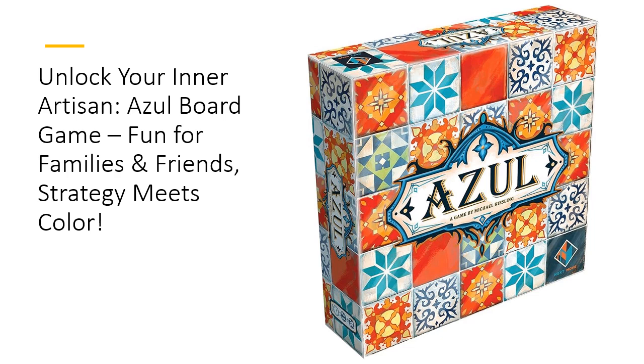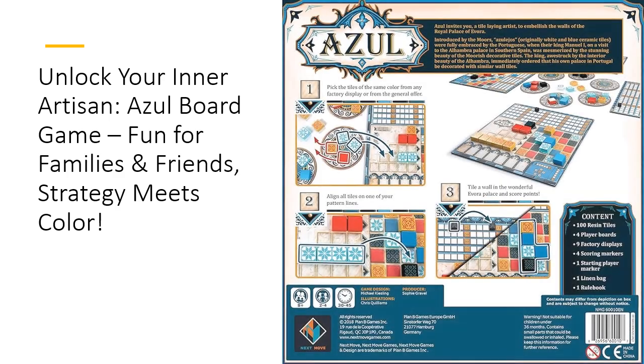Easy to learn yet challenging to master, Azul stands out in a sea of board games with its vibrant components and engaging gameplay. It's the unique blend of strategy and aesthetics that captures players of all ages. Every tile you claim affects not only your score but also your opponent's options, leading to a thrilling battle of wits.